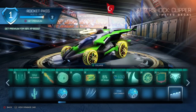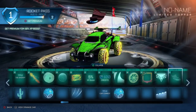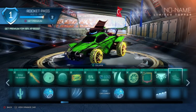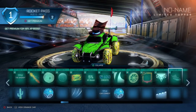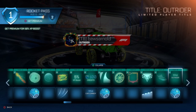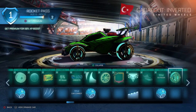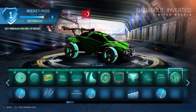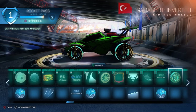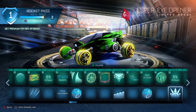Tier 28 a decal for the Aftershock on the free version. Tier 29 the No Name topper — one of my favorite items on this rocket pass, looks very cool and mysterious. Tier 30 a title — Outrider — and also another uncommon drop. Tier 31 another set of wheels — Gadabout inverted version — these actually look pretty dope. Tier 32 is a 5% XP boost and on the free version a decal for the Esper.